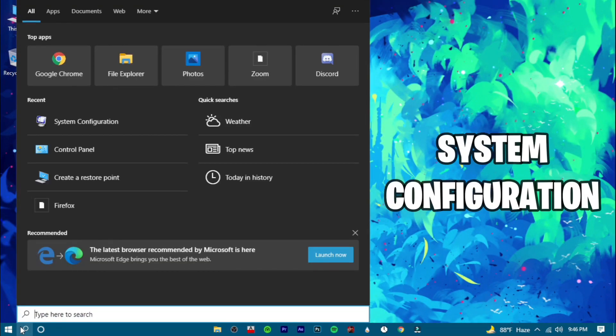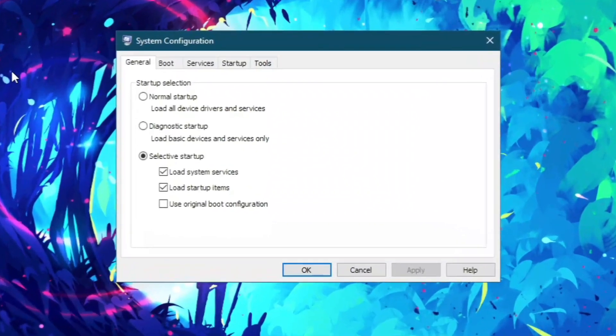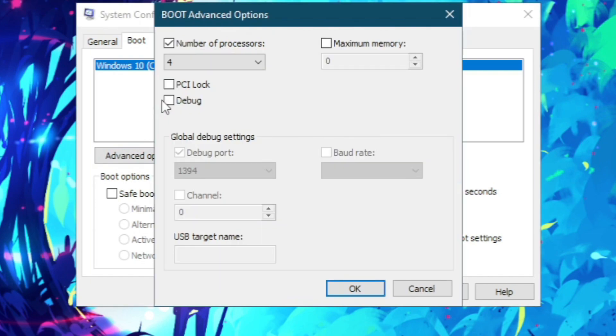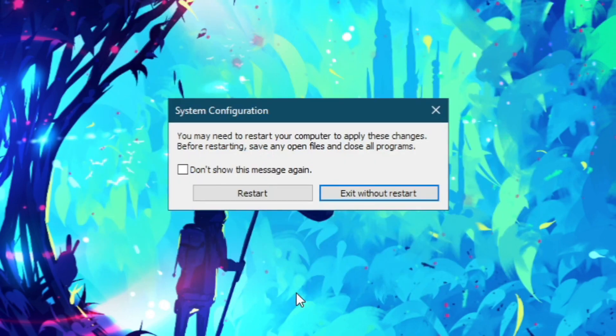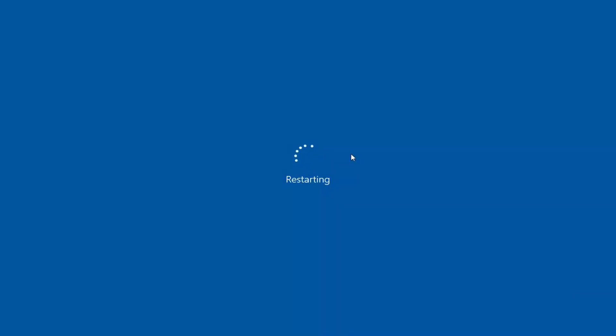Now search for system configuration and open it up. Go to the boot option. Check no GUI boot. Change timeout to 10 seconds. Click on advanced options. You might have 2, 8, or 16 processors — so whatever number you have, select the maximum number. Now click OK and click on apply. It will ask for a restart, so just do it.